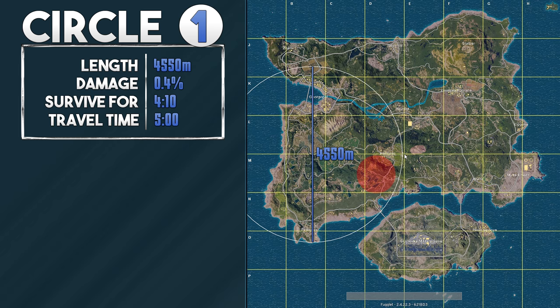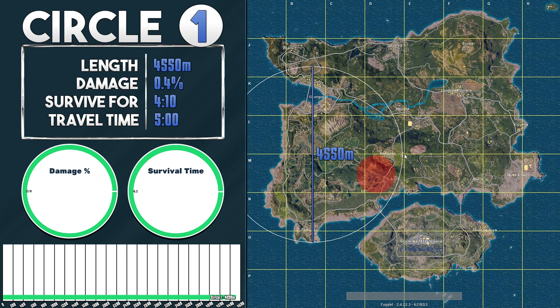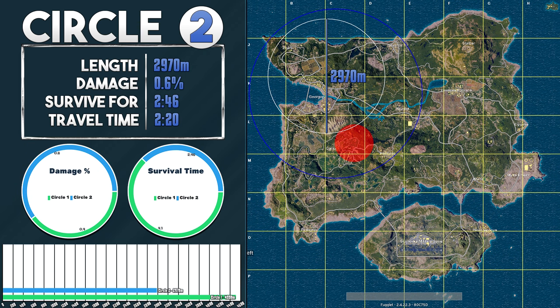Throughout breaking these circles down, we're going to bring up two diagrams and a meter graph which we can use to compare their stats. The second circle is 1580 meters smaller than the first circle, leaving it at almost 3 kilometers — that's equivalent to three of the large yellow boxes on the map. Being outside the play area now ticks for 0.6% of your health every second, but with these numbers you can survive outside for 2 minutes and 46 seconds. It takes the blue circle 2 minutes and 20 seconds to connect with the white circle, which still is a lot of time to catch the circle.